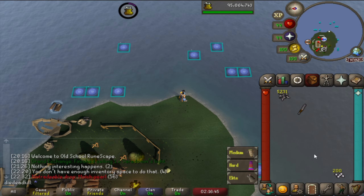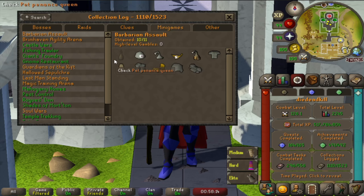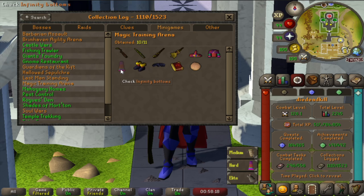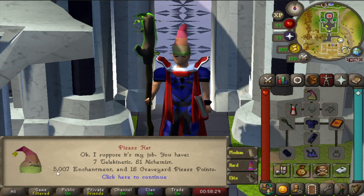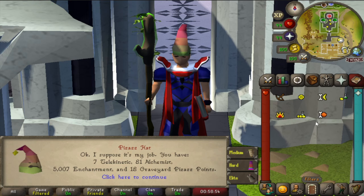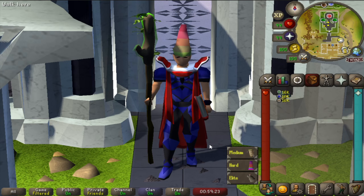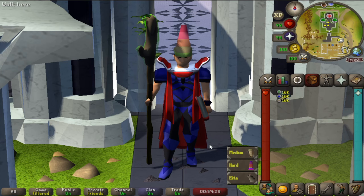Let's go to MTA and get our last item there. We are at the Mage Training Arena and we only need one more item here to green log, and that is the Infinity Bottoms. We already have the Enchantment Points needed — over 5000, and we need 5000 on the dot — so we will need to do three rooms. We'll start with the Graveyard Room, as they changed it so we can use Bones to Peaches, which gives extra points compared to Bones to Bananas. We need 450 Graveyard Points, and according to the wiki it's about 1040 points an hour.